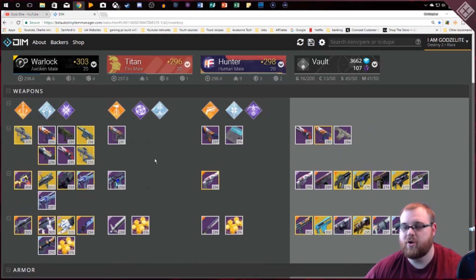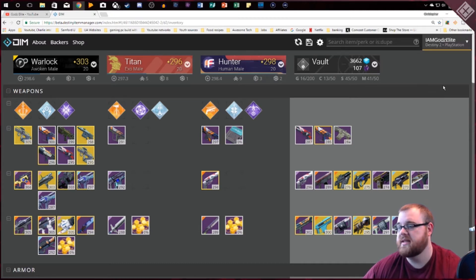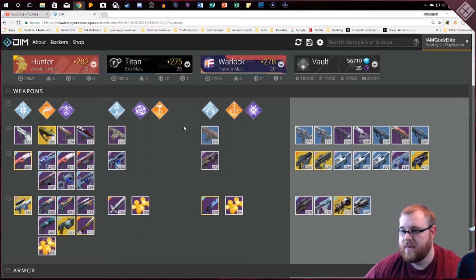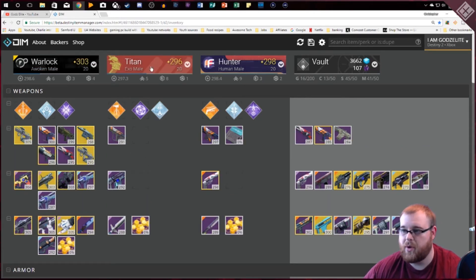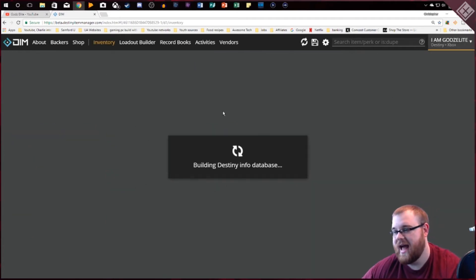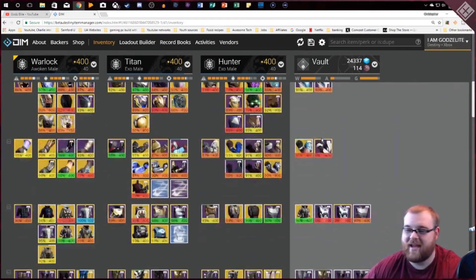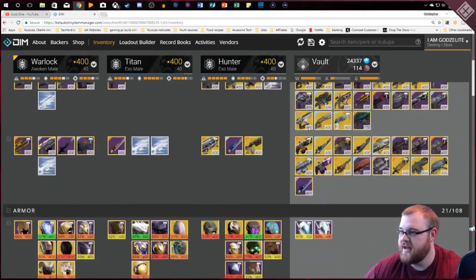Another cool thing is if you have multiple accounts — I have my original Destiny on Xbox, Destiny on PlayStation, Destiny 2 on PlayStation, and my Blizzard account for PC — you can go between these however you please. On my PlayStation I've got 282, 275, 278; on my Destiny 2 Xbox everything goes up to the 300s and 290s; and on my original Destiny Xbox I've got pretty much everything at 400 light.